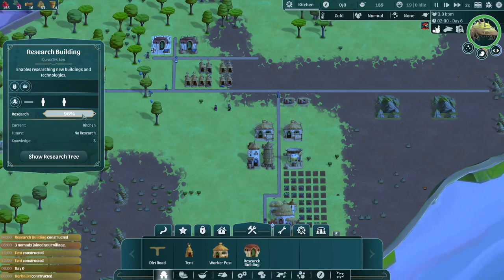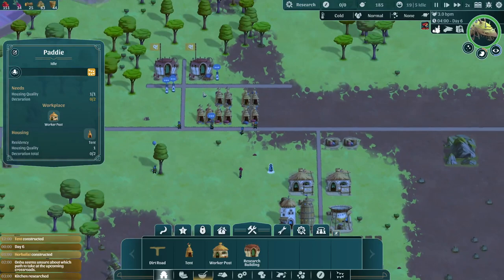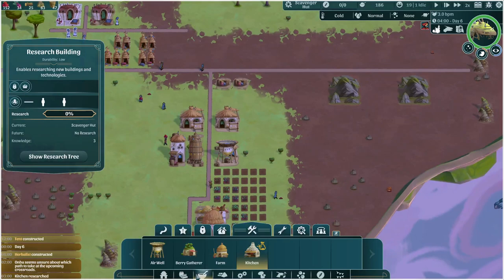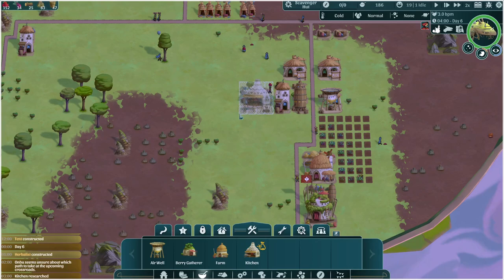The Onbu seems unsure about which path to take. The scavenger hut is the way to go, I think. Village doctor is useful, but we really shouldn't be running into anything that's poisoning people at this time. So let's go ahead and set up our kitchen. We'll set it up right next to the pantry — I kept trying to call it a granary. So this kitchen is going to be on hold for now, and like I said, you need advanced materials. It's very useful — downright necessary, honestly, to have a carpenter and a stone cutter, because they will process stone and wood into advanced materials: wood planks and stone slabs.